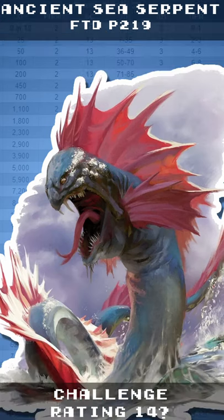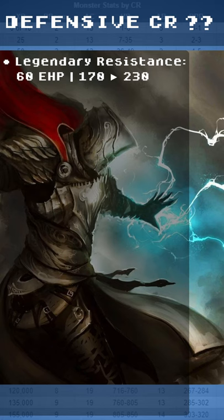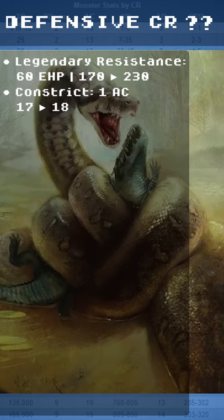Ancient Sea Serpent — the book says this should be a CR 14. The DCR comes from Legendary Resistance, 60 Effective Hit Points, Constrict, and 1 AC.